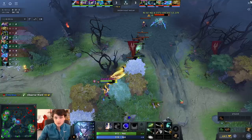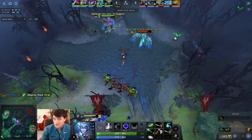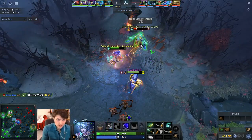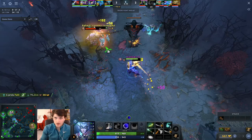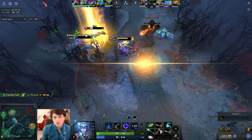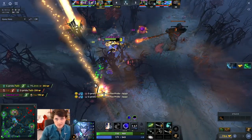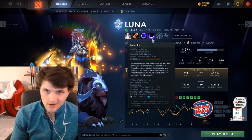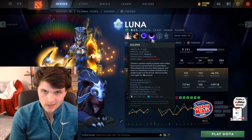Eclipse as an ultimate really says 'I'm going to fight.' Sometimes I take ultimate at level six because I'm looking to get a kill in lane and I've put two points in beam. Sometimes I don't get Eclipse until level 11, where I'm looking to farm most of the time and my first team fight I intend to show up to is around level 11. So her skill build is widely variant and completely dependent upon what's happening in the game.